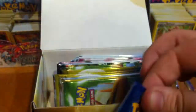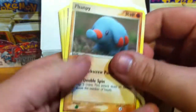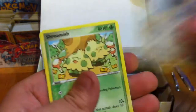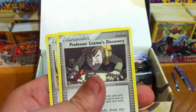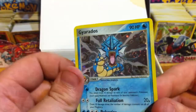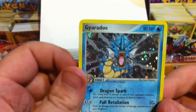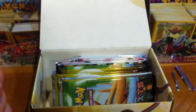If it keeps going like this I'm probably just gonna save this pack instead. But never mind. We have a Fanny, Bagon, Shroomish, Beldum, Duskull, pretty nice Reverse Solrock, Cosmo's Discovery, and a Meteor Falls. My Rare is a Gyarados holo. Nice! Very, very nice. That's going in the binder.